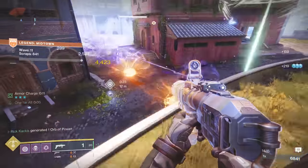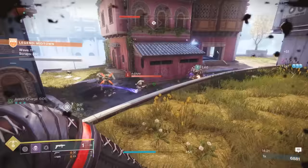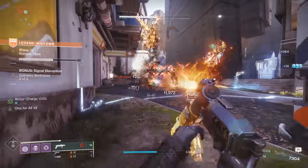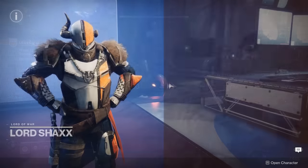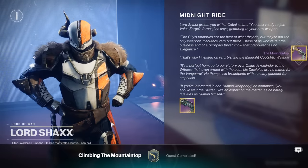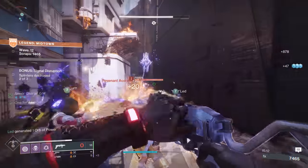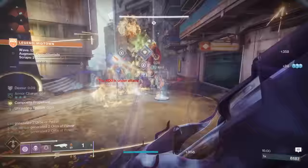Moving on to that first perk slot, you have ambitious assassin, impulse amplifier, demolitionist, lead from gold, slick jaw — which is the only one I'm not too crazy about — then auto-loading holster and overflow. It's hard to get a bad roll. Demolitionist is not the perk I'm going to recommend, but if you get a demo mountaintop that's still going to be great — get grenade energy, throw your grenade, and instantly reload it. The curated roll from completing the mountaintop quest comes with lead from gold, which is a good option — pick up heavy and get special ammo.